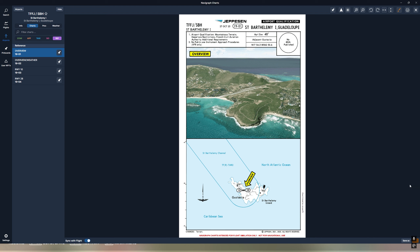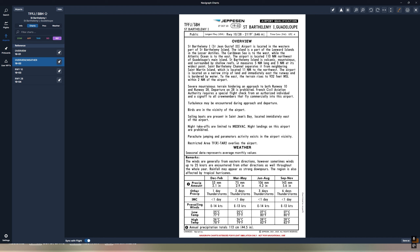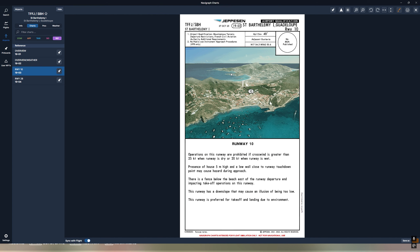Taking a look at the reference charts, you can see a general overview of the airport. There is a special qualification for this airport — not anybody can land here. They do regular ramp checks at St. Bart's, so if you do this in real life and you don't have the cert, they're going to bust you because they know who has it and who doesn't. The chart talks about the terrain, the turbulence you can encounter on the way into runway 1-0, and operations are prohibited if the crosswind is greater than 25 knots on a dry runway or 20 knots on a wet runway. It also mentions the downslope illusion.